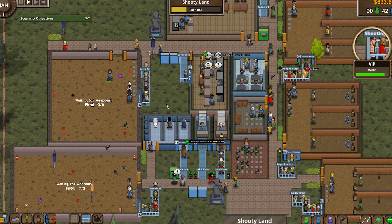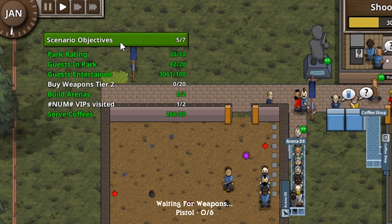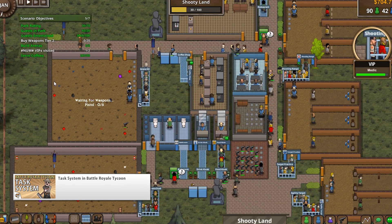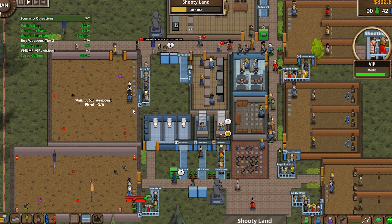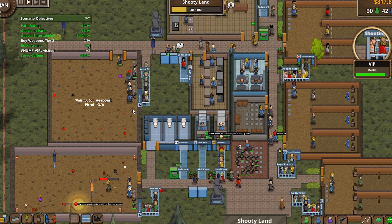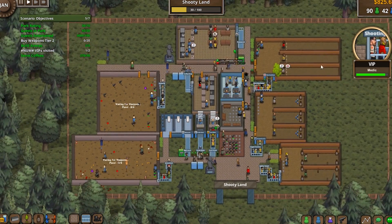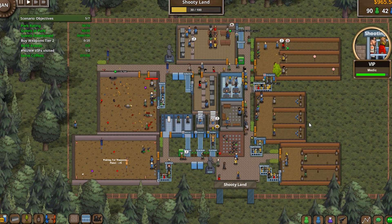How the scenarios are completed is through the objectives. Over here are the scenario objectives. Each scenario has a set of objectives like you must reach a certain park rating or have a certain amount of guests in the park and so on. When the player completes all the objectives, then he can move on to the next scenario. One thing I still want to implement is some sort of degree of completion. So if you complete the basic objectives you can move to the next scenario, or you can also stick around and try to achieve bonus objectives. That would give the player more flexibility for how they want to play.